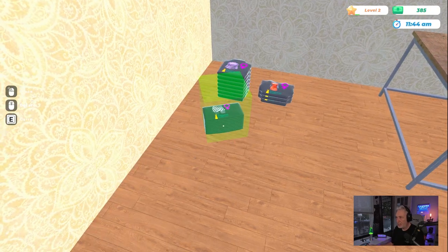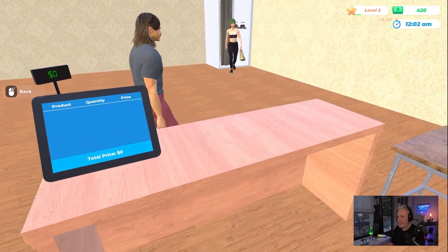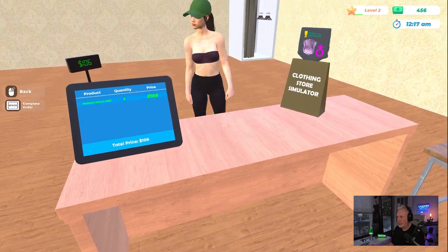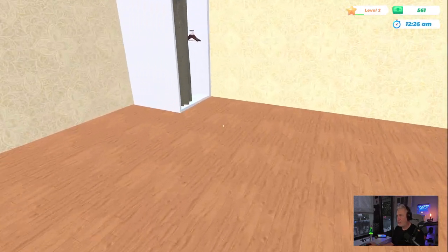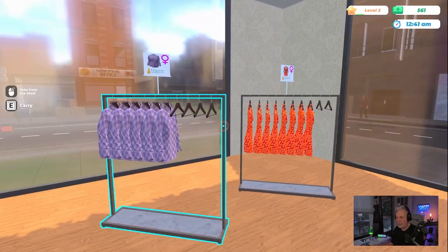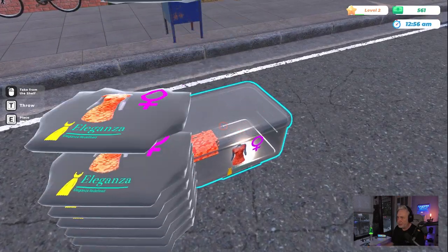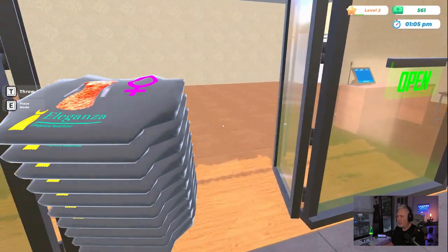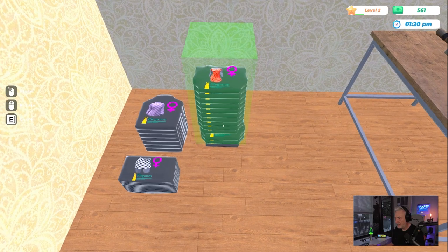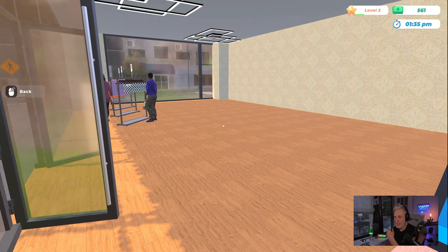I'll pick up all this stuff and lay it down on the floor — be right with you, sir. It looks like you can keep more stuff closer together, which is awesome. I like that — that could change. I'll check the storeroom to make sure nothing's left behind. Grab these dresses and put them right on top of these other dresses. Yeah, I like this — that's an improvement. Much better than the prologue or demo.